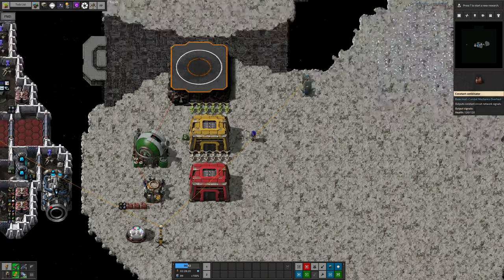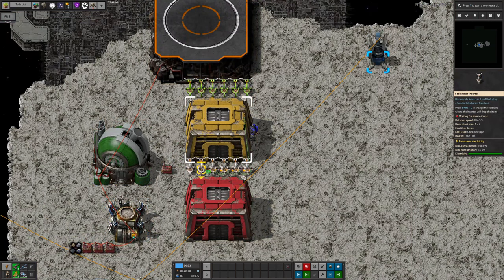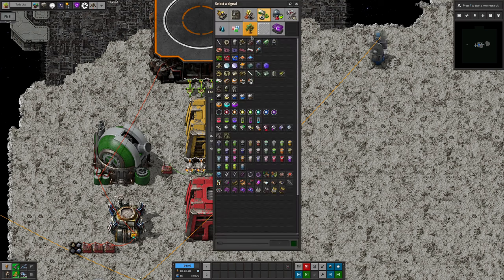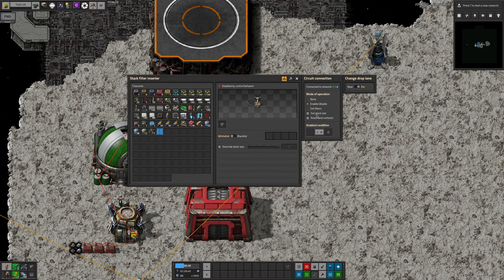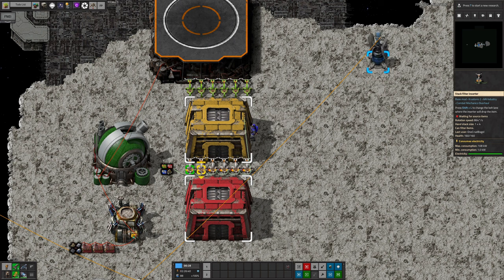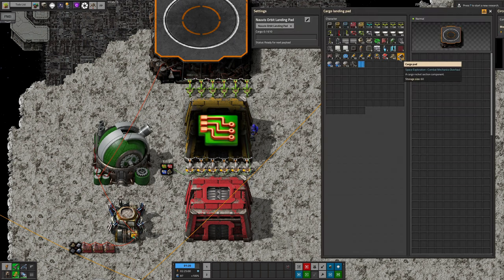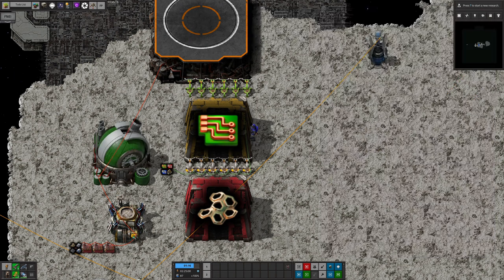To get round this, place a constant combinator next to your inserters and connect it to the warehouse and all the inserters. Add the 5 resources that you want to keep in that warehouse to the combinator as massive negative numbers — minus 1 million should do — and then set the inserters to set filters based on the circuit signals. The total in the warehouse will have the resources you want to keep subtracted from it, then the inserters will pass anything that still has a positive number onto the next warehouse in the chain, in this case leaving us with just the 3 types of circuit and 2 engines in the first warehouse.